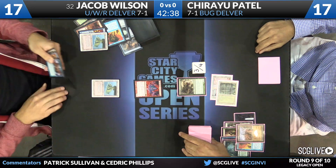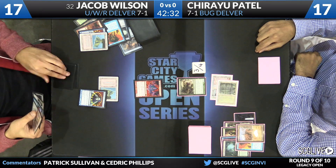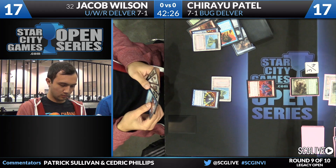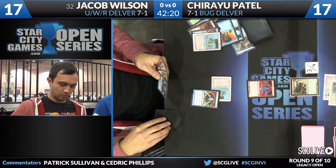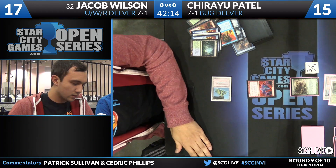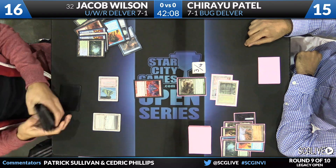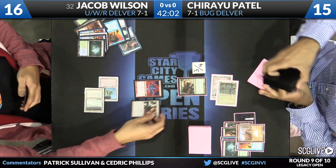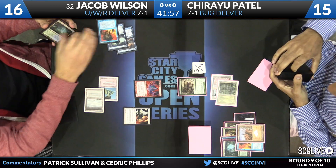Wilson gets to untap and take a draw — he knows the top card is a copy of Stoneforge Mystic. He's going to resolve a Brainstorm now. It looks like the last card was a fetchland, which is really important for Jacob. Now he gets something going. He sacrifices the Misty Rainforest to grab a Tundra, unlocking white mana and the Stoneforge Mystic that's been in his hand. Now is a great time to cast Swords to Plowshares on Tarmogoyf.